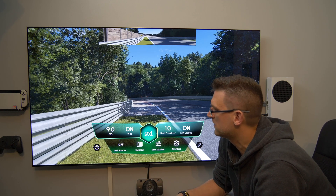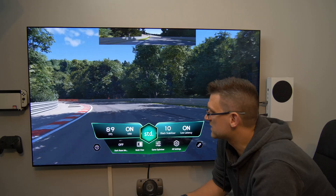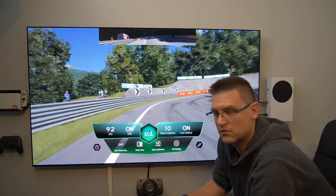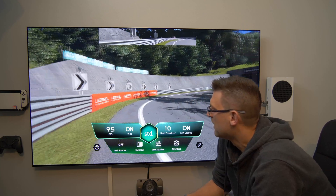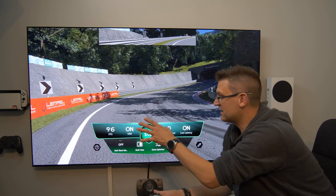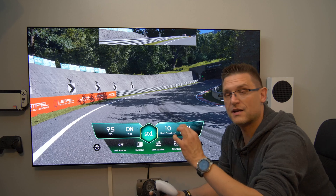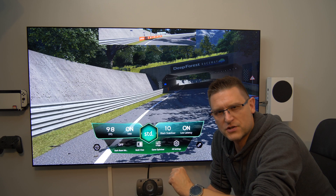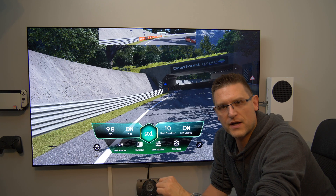We have right now 90 fps in this game. Believe it or not, Gran Turismo 7 in the unlocked fps mode runs at around 80 to 100 or even higher frames per second, and that's how it is. This value right now is absolutely correct, and I can easily explain why.